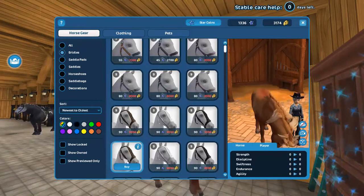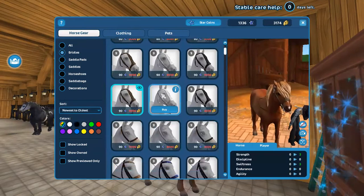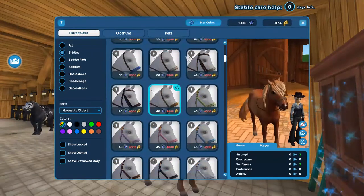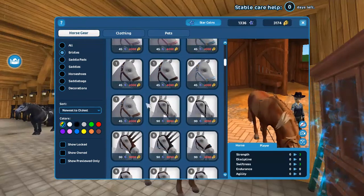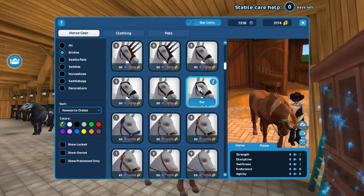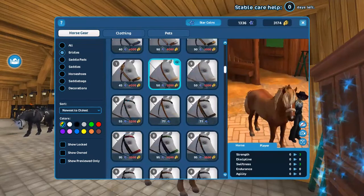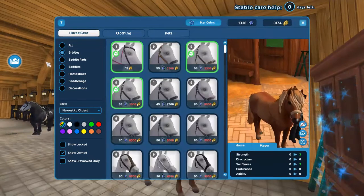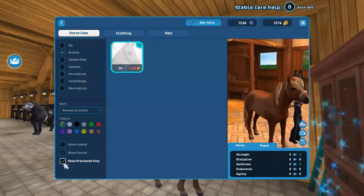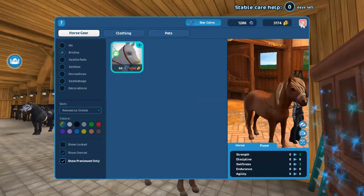A plain brown bridle is not what I want, but I do want to get a bridle — maybe one of those other Arabian ones. I think maybe one of these... you need to stop moving your head! Actually — yes, yes, we're doing that! That's beautiful, let's go ahead and buy that. 50 star coins — that's not too bad.